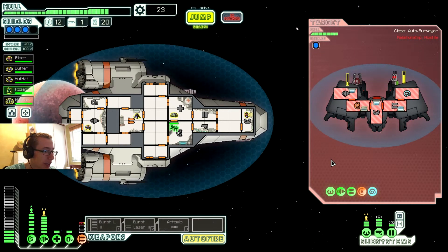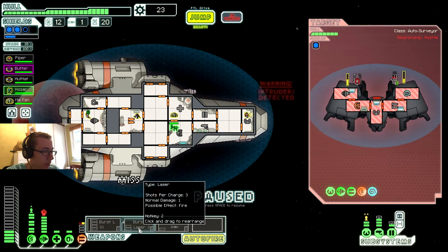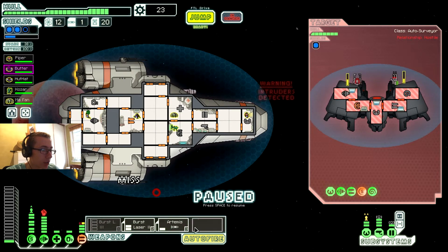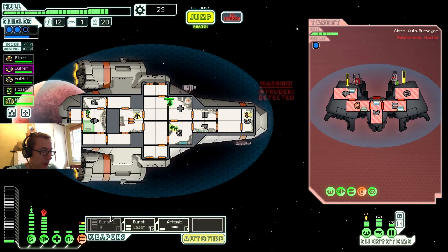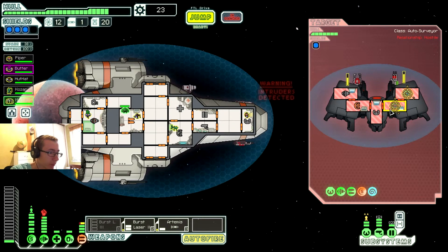Eat that! Weapons are down — that's not good. Power the burst laser and the Artemis in the meantime. Go help him again. Weapon repair is almost done. Okay, what do we need to focus on? That damn thing please, and them. Luckily we should be able to break through now, hopefully.